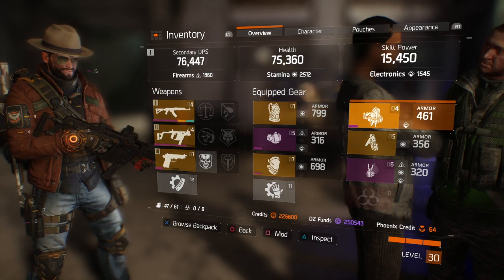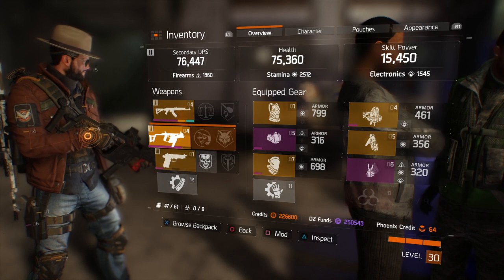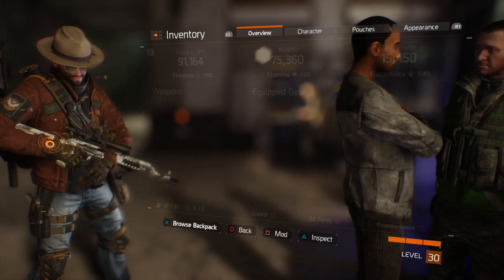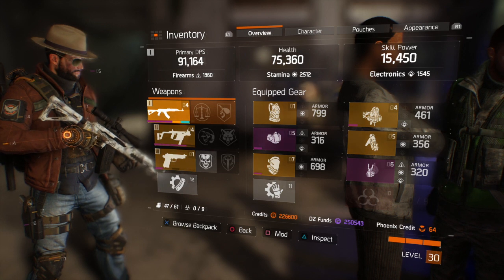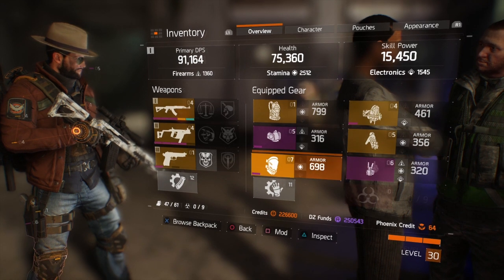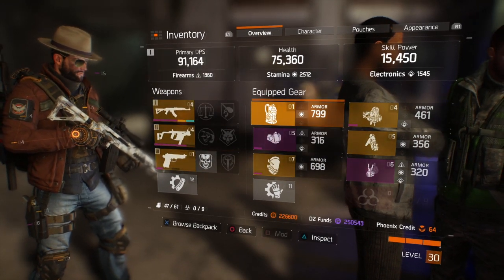When you look up at the top you see DPS, health, and skill power. Right below that where it says 91,000, 75,000, 15,000 you see firearms, stamina, and electronics. Those three categories can be modded by all of your armor pieces, and including weapons for that matter.